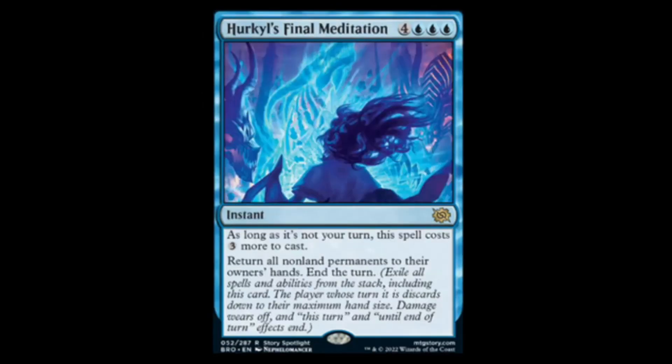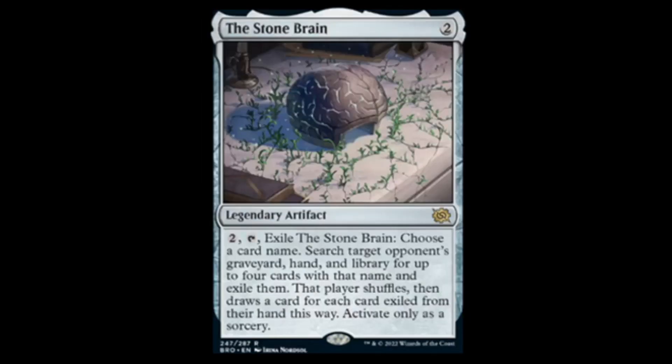Next we have Hurkyl's Final Meditation — four, three blue, and four. As long as it's not your turn, it costs three more — so it'd be three blue and seven, ten mana — return all non-land permanents to their owner's hand. So if you've got ten mana, you basically make somebody pick all their stuff up and then you get to go and do whatever you want. Seems like a lot of mana, but I'm sure somebody's gonna figure out some way to make this disgusting.